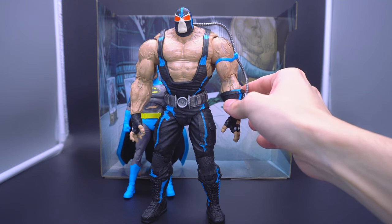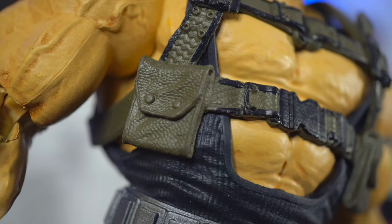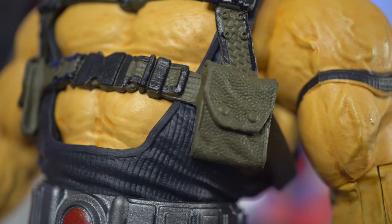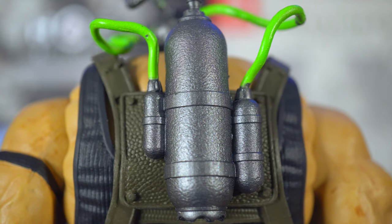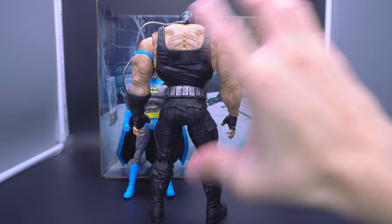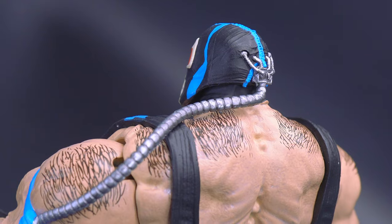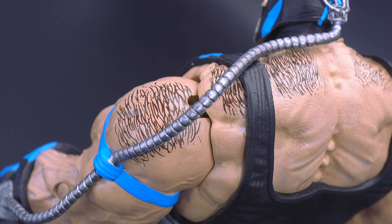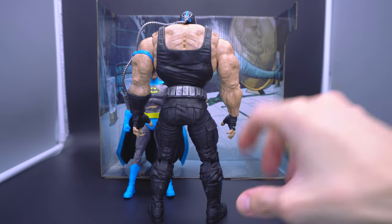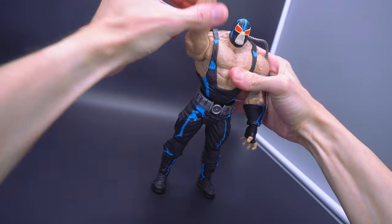Some other things have been changed — not necessarily for the better. For example, the belt is a bit more minimalistic: just some basic chrome or brushed metal paint on the belt and the gauntlet piece on his left hand, which connects via tube to his mask. The original Bane had all these cargo straps and a legitimate venom tank on his back connected to two tubes around both shoulders. There's no tank here, and they're down to a single tube, which actually benefits articulation considerably.